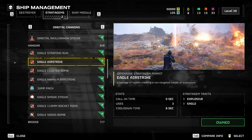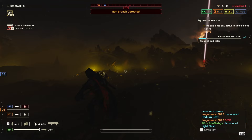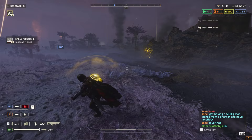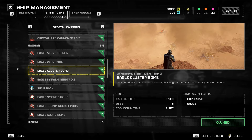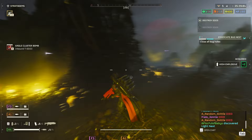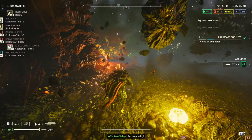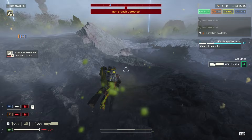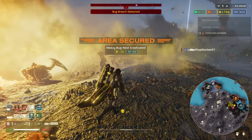In slot two, run an airstrike. The Eagle Airstrike is great for any difficulty — having three strikes after the ship upgrade before reset is incredibly useful. It's great for dealing with bug holes, elite enemies, and throwing at your feet to wipe out pursuers. You can swap it for the Eagle Cluster Bomb, which gives four to five uses but isn't consistent against elites or bug holes. Alternatively, the Eagle 500kg is by far the most powerful airstrike in the game — only two uses before reset, but it's an elite-killing machine and can destroy medium to small bug holes in one shot.